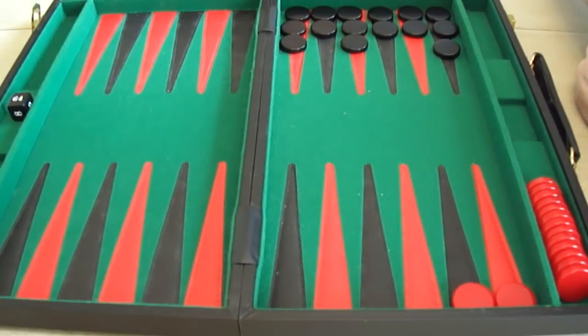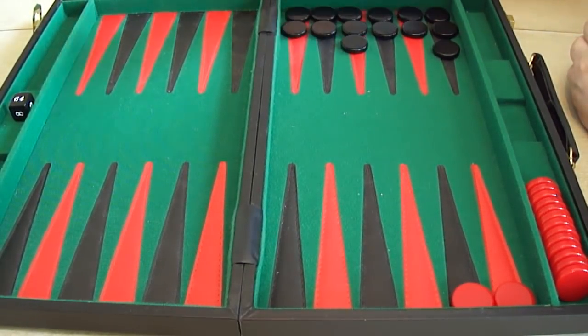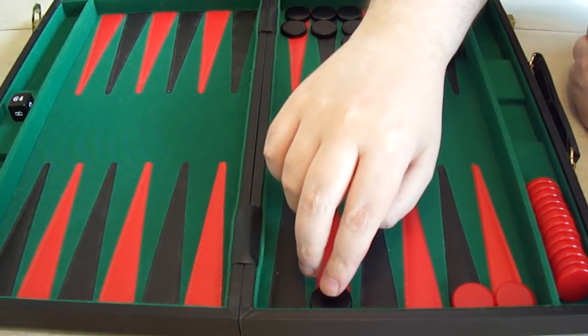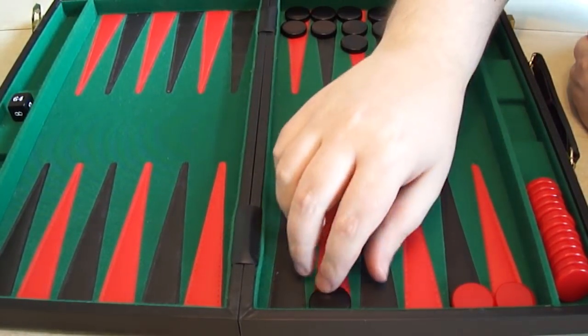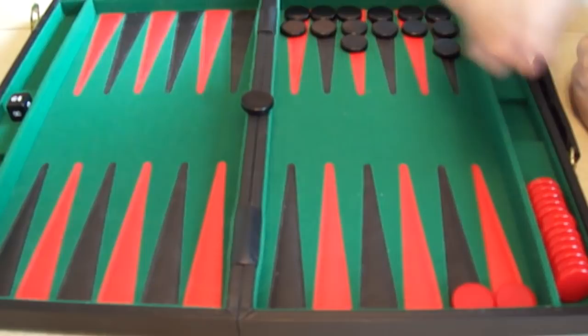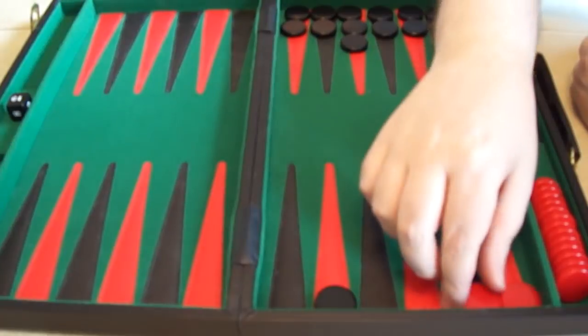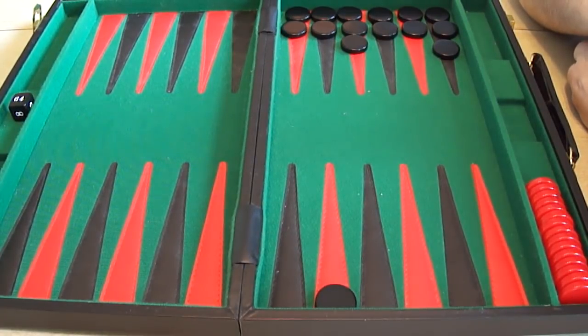The other way a game can end is with what's called a backgammon. This is when not only has black not begun his bear-off phase and has no checkers in the tray, but he also has at least one checker either in red's home board — the opponent's home board — or still has a checker on the bar. If red bears off now with black on the bar, or indeed still having a checker in red's home board, and he bears off with his last roll, he wins a backgammon. And this is worth three points — three times a single game.